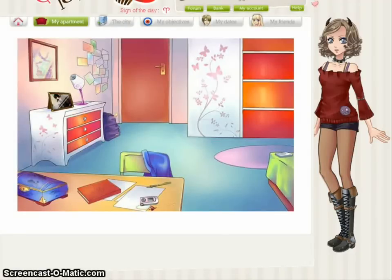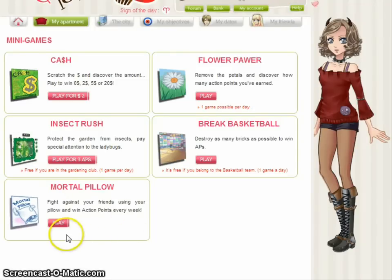This is a tutorial video on how to play Mortal Pillow. I was asked through my Tumblr account to make one. Through your apartment, you can get to Mortal Pillow through the games section. You can start playing Mortal Pillow after Episode 7, after the episode where you go to Melody's sleepover. It used to be accessible once you finished the interaction with all the MCL female characters in the suburb party, but now you actually have to make it to Episode 8 to be able to play.